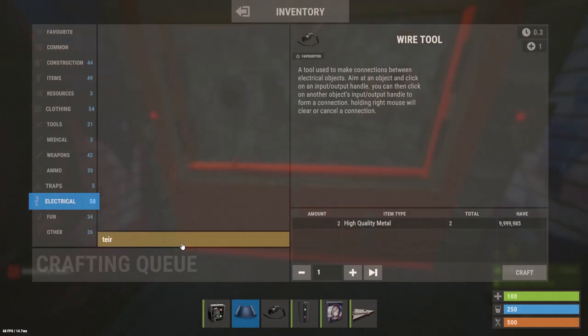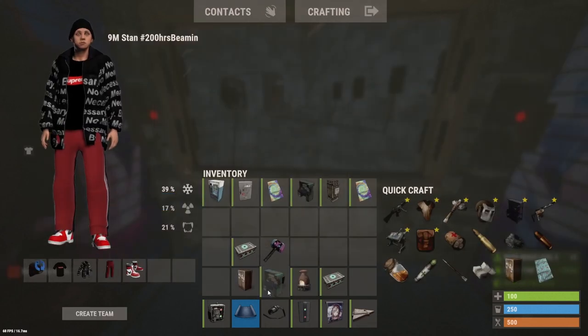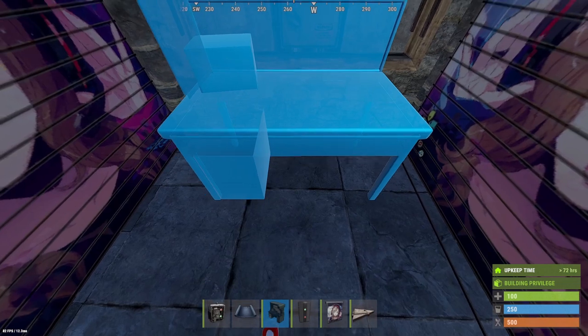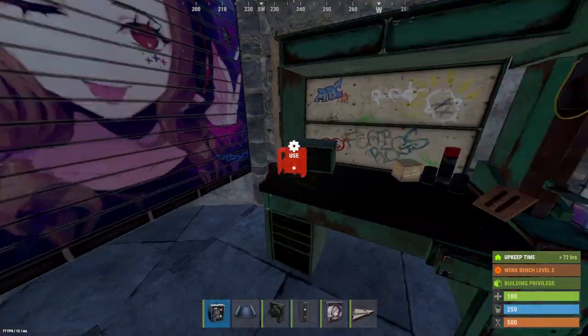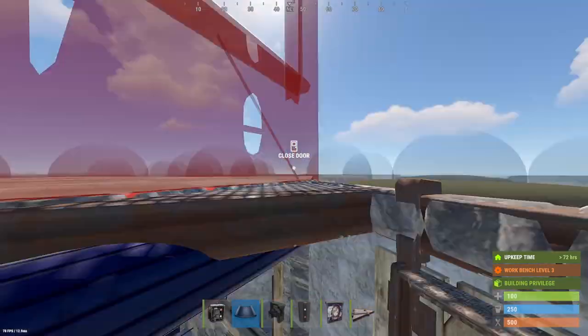You can block it off. This will also be your area for your workbench. You can put your workbench on either side — I like to do it on the battery side, that way it gives it a little more protection. The battery is the more valuable part of the component because it stores all the power.